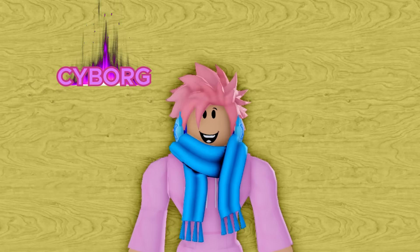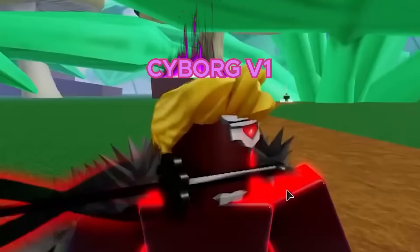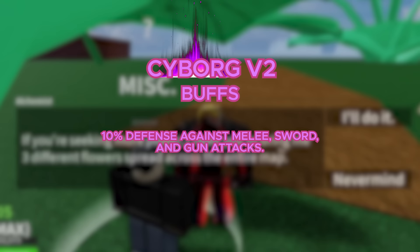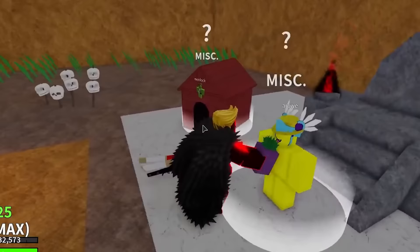Next up, we got the Cyborg Race. This race is not actually a race you can spawn in as — you get it by doing the Cyborg Puzzle. You can search it up on the wiki for the specifics. It was added in update 14, and once you complete the Cyborg Quest, you get V1, which gives you absolutely no buffs like the human race, but you do get a metallic mask on the upper left part of your head. For V2, you gotta go talk to the Alchemist. Once you get V2, you get 10% defense against melee, sword, and gun attacks, and 15% of the damage you receive converts into energy. That's really fitting for a Cyborg.